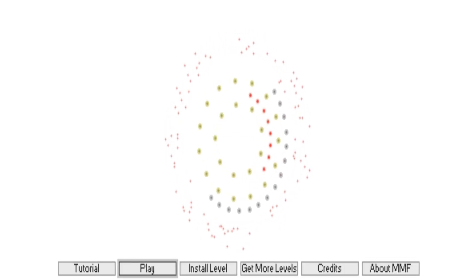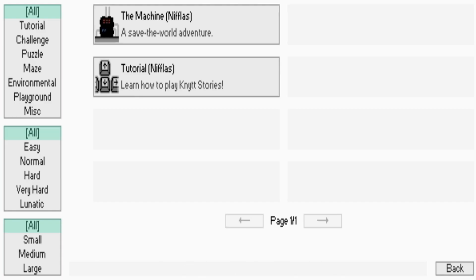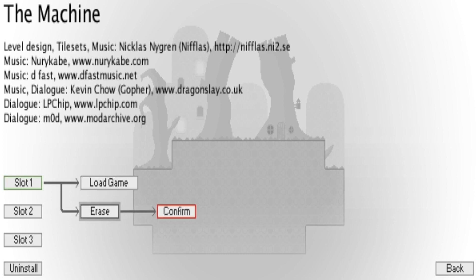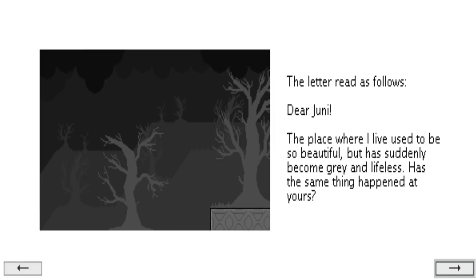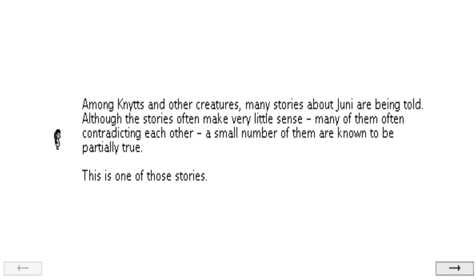Tutorial is pretty straightforward. The whole game is pretty straightforward to be honest. It is, but that's a good thing. Among knits and other creatures, many stories about Juni are being told. Although the stories often make very little sense — many of them contradicting each other — a small number of them are known to be partially true. This is one of those stories. So apparently this story is only partially true.